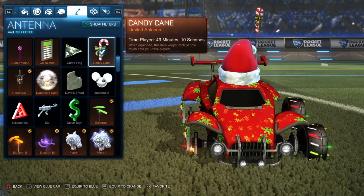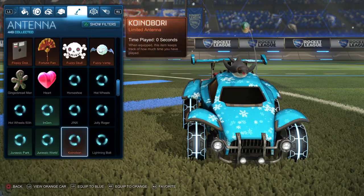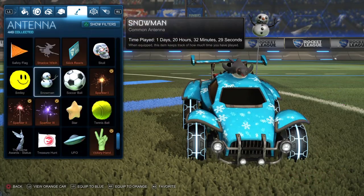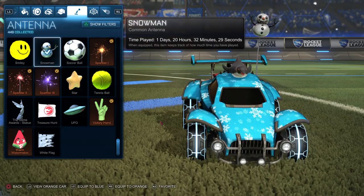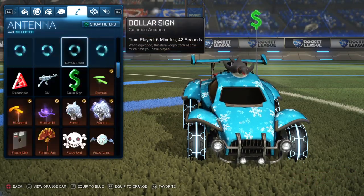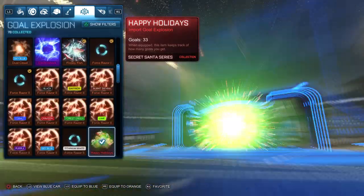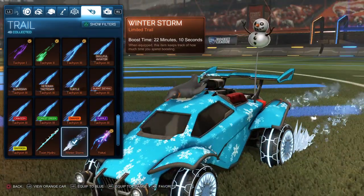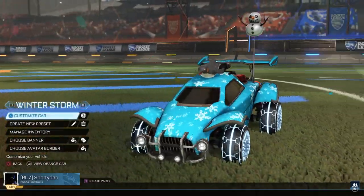So let's get into the antenna. I have Candy Cane for both sides - not many Christmas antennas obviously. You can use a Snowman, which I actually did have on the Winter Storm side. I would probably use Snowman for the blue side. And then for the red or orange side, Candy Cane - why not, keep the same thing going. Gold Explosion, Happy Holidays - of course, that's gonna be in every one. Winter Storm specifically for this side - obviously it matches the wheels and everything. So this is the Winter Storm car - this is the red side and then this is the blue side. I really like this one, one of my favorites.